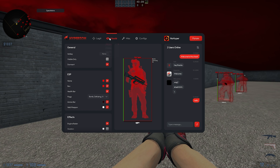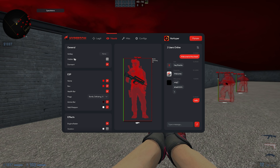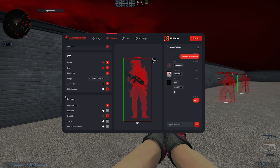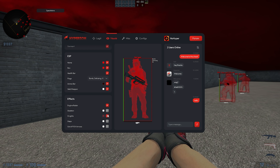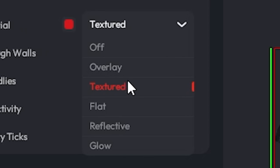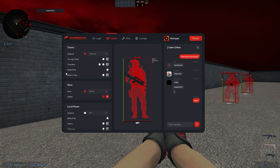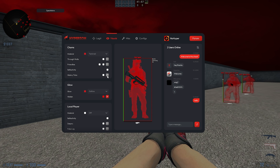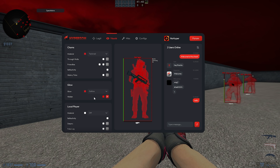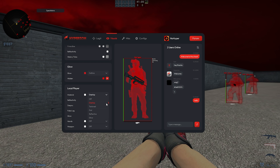Moving on to visuals, starting in player: you have general ESP settings where you can hotkey your visuals, make them visual-only, and set dormant ESP. You have name, box, health bar, flags, ammo bar, and held weapon. In effects you have engine radar, skeleton, footsteps, and oof arrows. Moving on to chams, there are five types: overlay, textured, flat, reflective, and glow. You can toggle through-walls, set friendly chams, set a custom reflectivity color, and select history ticks which shows backtrack.